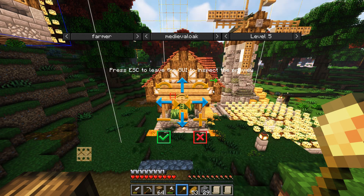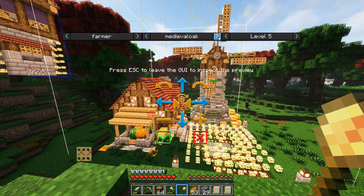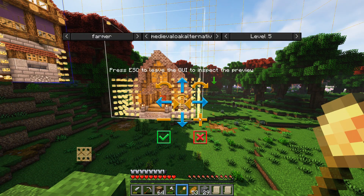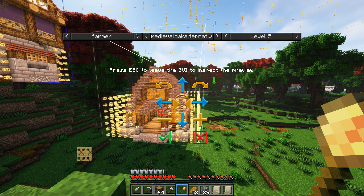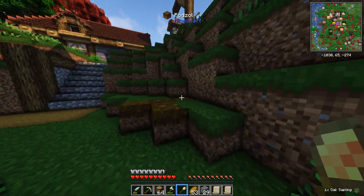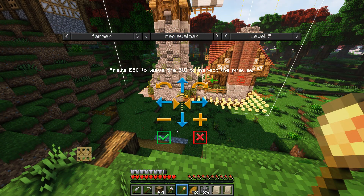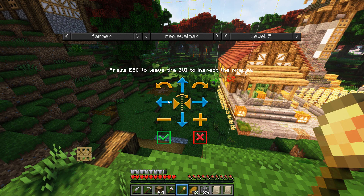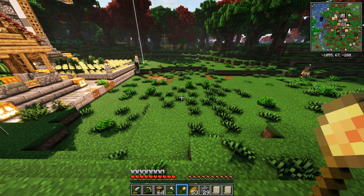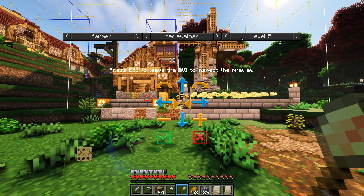The level 5 preview looks amazing — it's even got a windmill. We could probably turn that into a Create windmill too, which would be pretty fun. There's a Medieval Oak alternative with loads of bricks — it's compact but the regular Medieval Oak level 5 looks much better, so that's what we're going for. It also comes with space for one field included. After a quick check to make sure it doesn't overlap the courier's hut, we're going to pull the trigger on this spot.